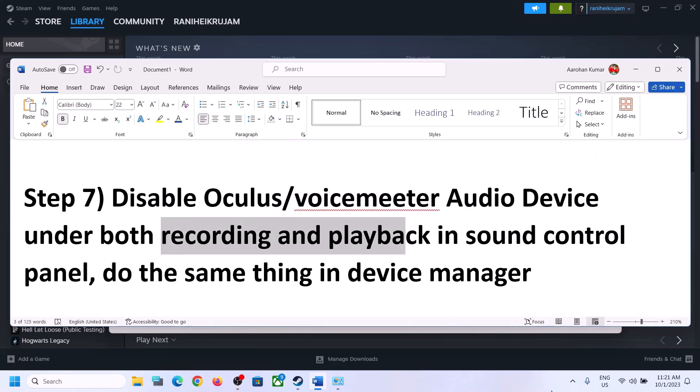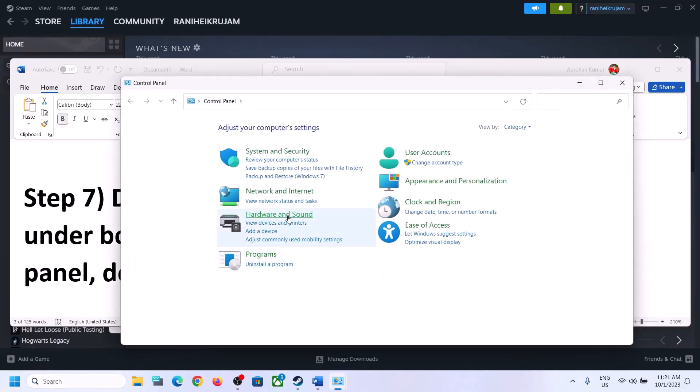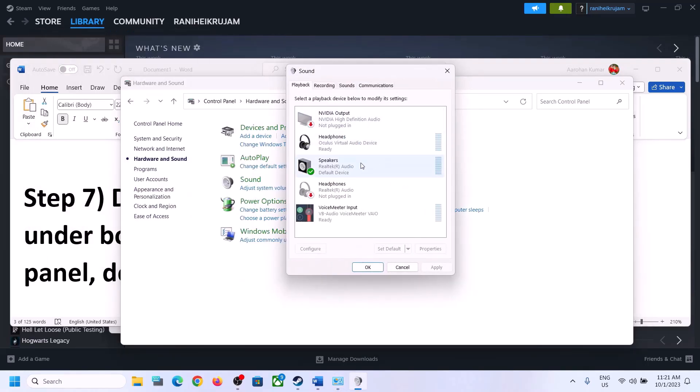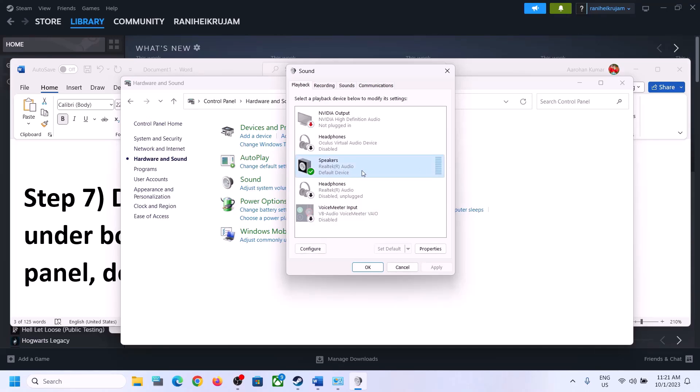The next step is to disable any other audio devices that are enabled in the Playback tab. Open the Sound Control Panel — go to Control Panel → Hardware and Sound → Sound. You may see many audio devices listed. Make sure only the speaker you want to use is enabled. For example, if you're using Realtek Audio, disable all others. Right-click on any unused device such as headphones or a virtual audio device and click Disable. Do this for all devices you are not using — only the active device should remain enabled.